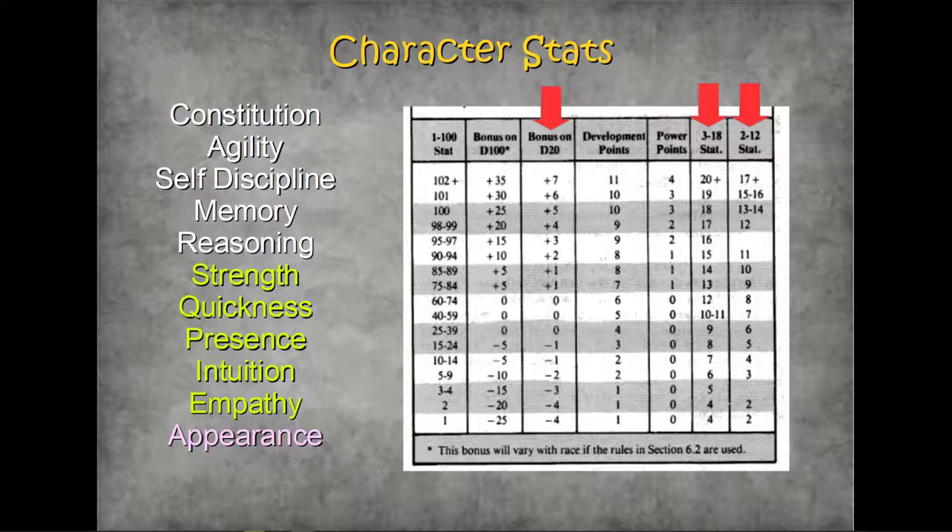But there's something in the middle called development points — these are how many skill points you get to spend on skills. Those white stats listed — constitution, agility, self-discipline, etc. — are the ones that generate development points. So you can stick loads into strength and quickness, which always seem great, but you're going to get no development points if you do that. And the power points column: power points are all generated from the three magical stats — presence, intuition, and empathy — which are in the green area. So those don't generate development points either. You need to plan your character out as to where you stick your stats — you can't just grab juicy bonuses everywhere without having a negative somewhere else.